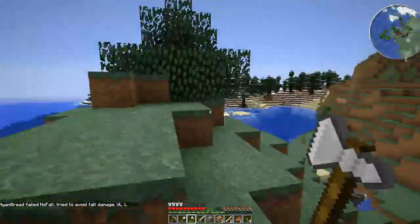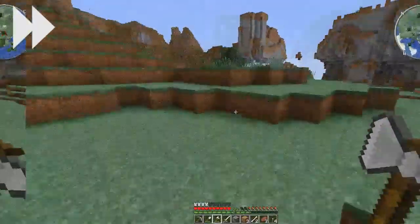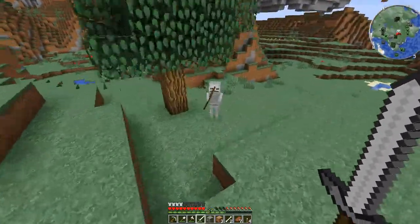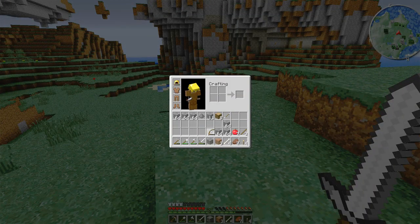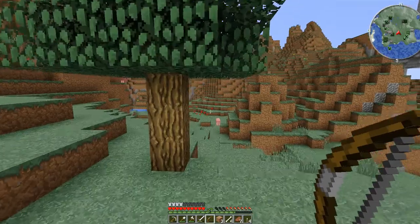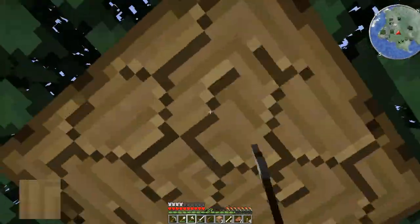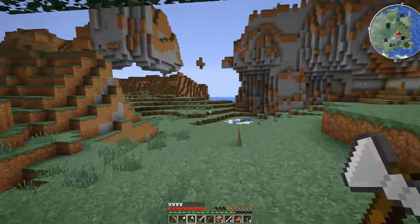Finally some normal trees - I'm going to have to get some saplings from these on the way back. There's a skeleton - let's kill it. It's dead! We got a bow - it's already been used but we got a bow. We have one arrow with us so that's not so handy, but we got a free bow and we might be able to repair it with materials if we have an anvil, but we don't, so shame.